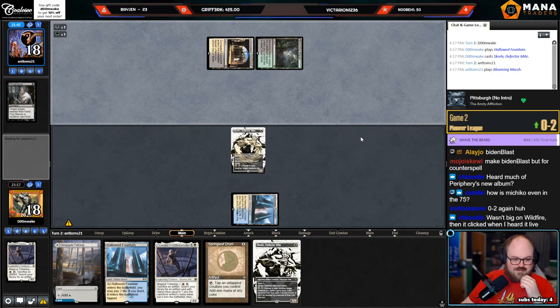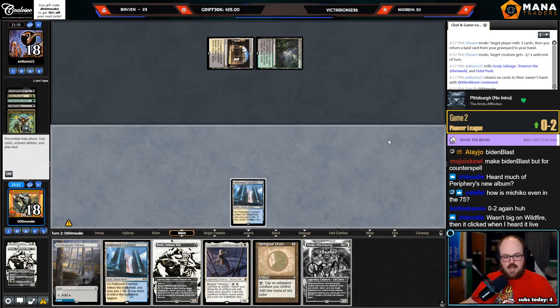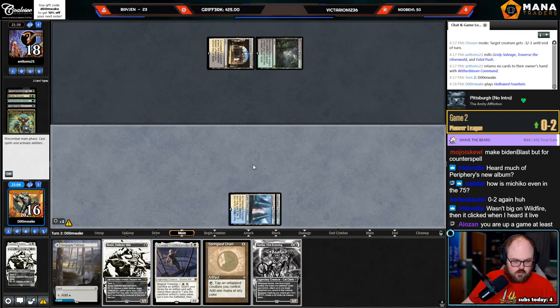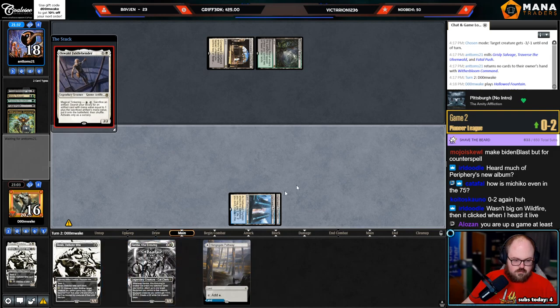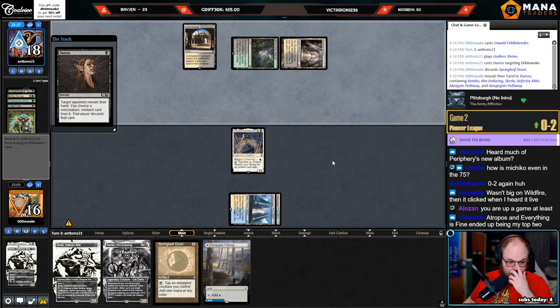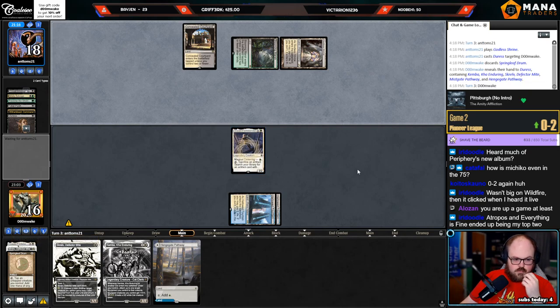My experience was kind of the opposite — I was a really big fan of Wildfire when I heard it. I think I have to play Oswald here because I need to play towards getting the Sash next turn. I am up a game. I liked Wildfire a lot when I heard it. Kick by drum — I can still sack Skrelv to get Sash if they don't kill the Oswald.